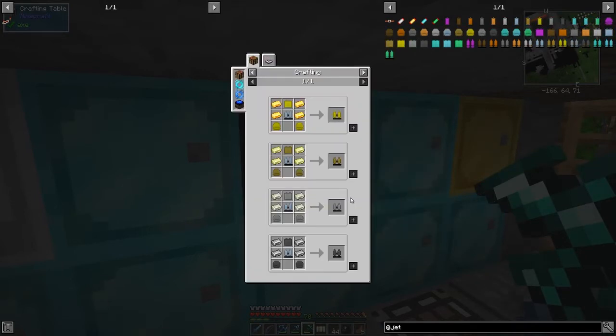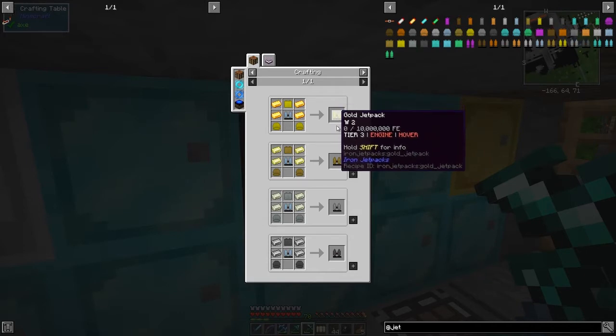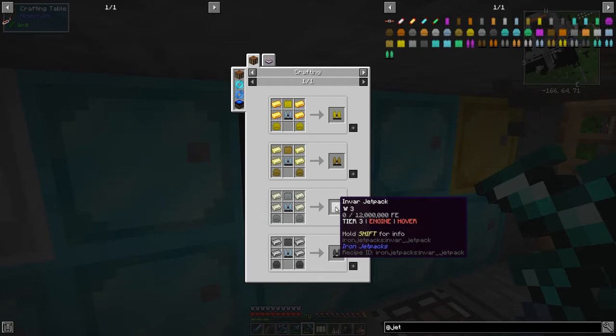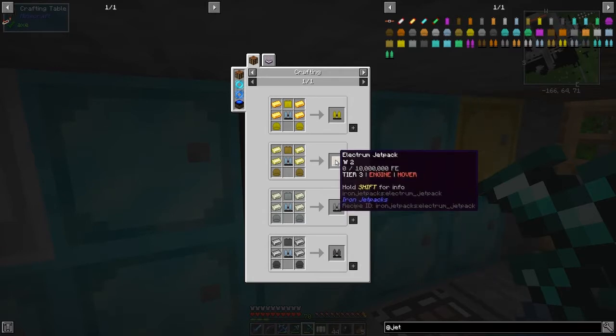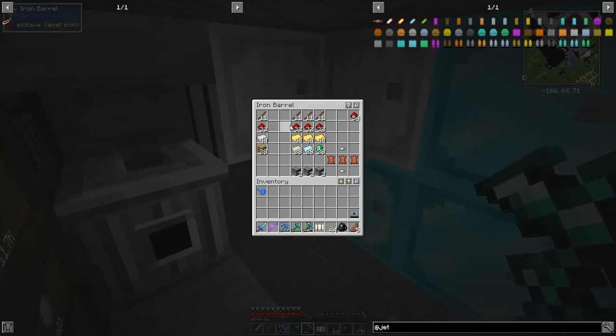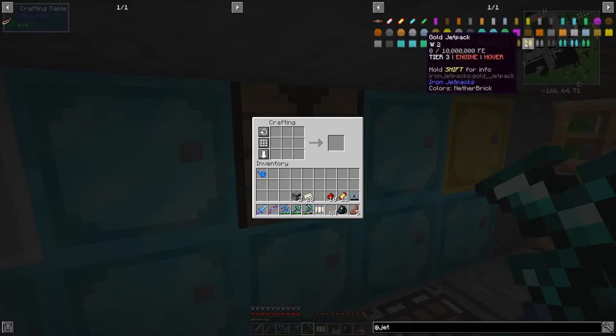Now looking at the uses of the tier-three jetpack to get to tier four - strangely it starts with tier zero. We've got gold, electrum, invar, and steel. I chose invar because that's nickel and iron, and we've got plenty of iron. Electrum is silver and gold - plenty of silver. Gold is still in short supply and steel is a faff. So let's make the invar one.